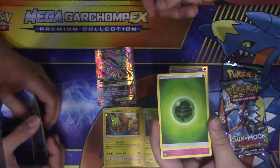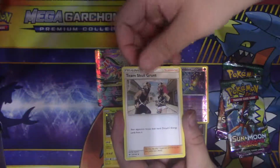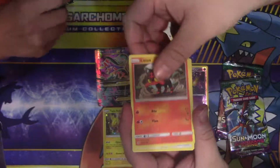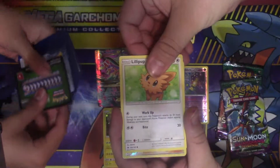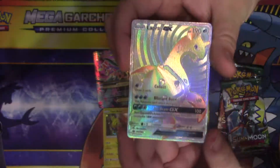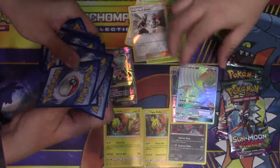Got a grass energy, a Metapod, a Grubbin, Team Skull Grunt, a Jangmo-o, a Vikavolt, a Lillipup, another Team Skull Grunt, reverse hollow, and what I saw peeking was a hyper rare Lapras. Hyper rare Lapras — I'm keeping that one. Definitely coming up right there, I got a small lead.